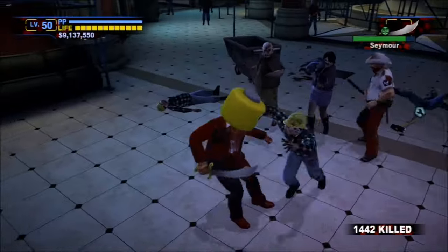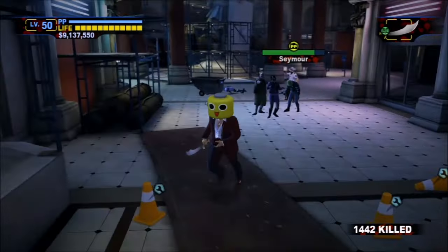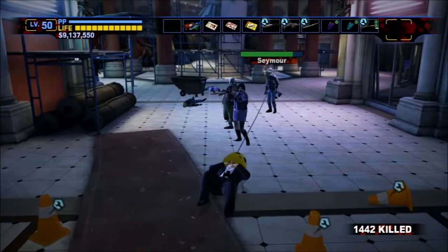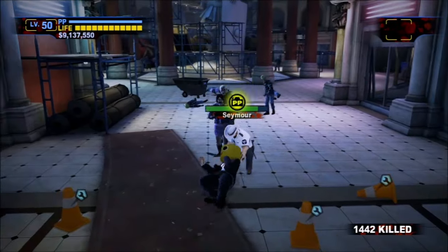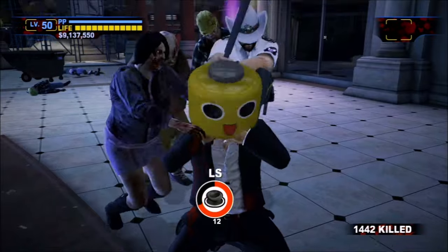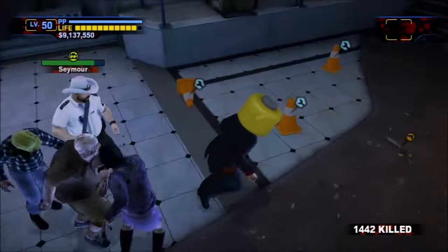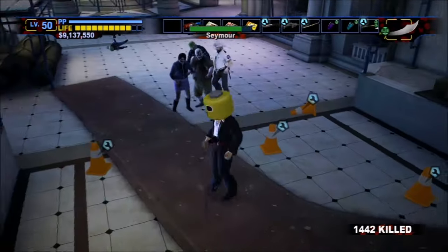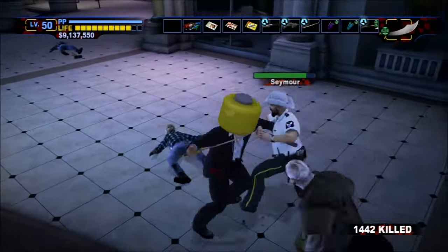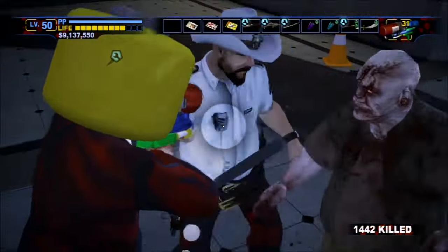7pm brings Seymour to North Plaza. You have to be careful, since he's capable of sniping the player at the hotel entrance with his six-shooter if they linger in his line of sight too long. Thanks to Off the Record giving bosses glorified iframes, Seymour is much more dangerous here than in the base game. He can still shoot guns out of the player's hand, so it's best to stick to melee unless you're confident. He'll drop his six-shooter when defeated.